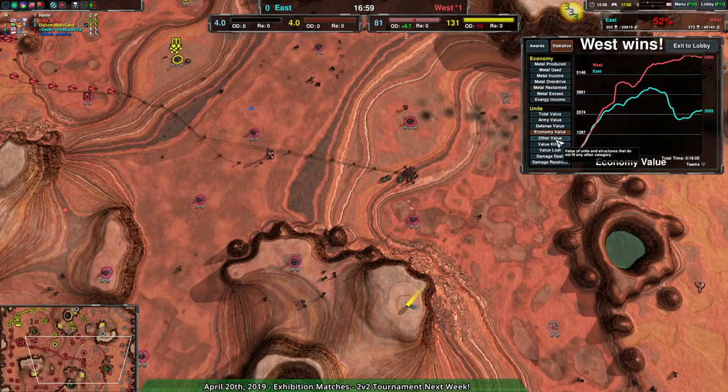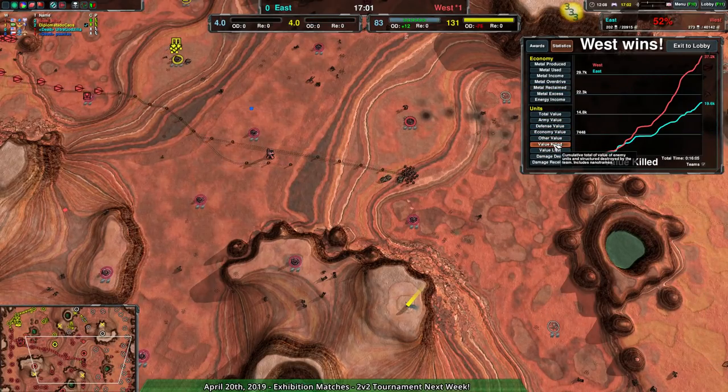With that, that's going to be it. Do sign up for the tournament — go to the forums and you'll see a post for the April 27th 2v2 tournament. Sign up there — it's a double elimination tournament, just get your teams together and go. It should be fun. That'll be next week. But for now, I'm going to be signing out. Thank you all for watching and have a good night, everyone.